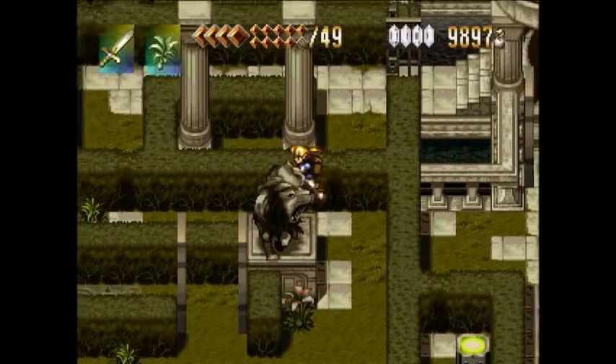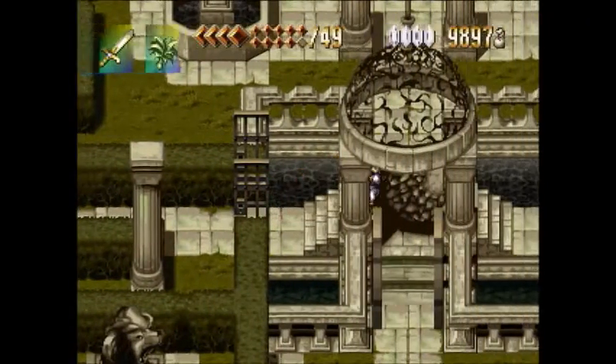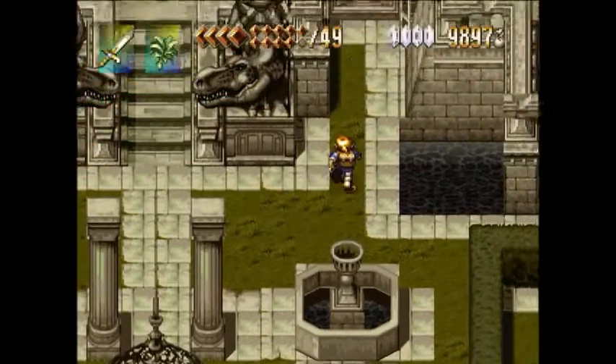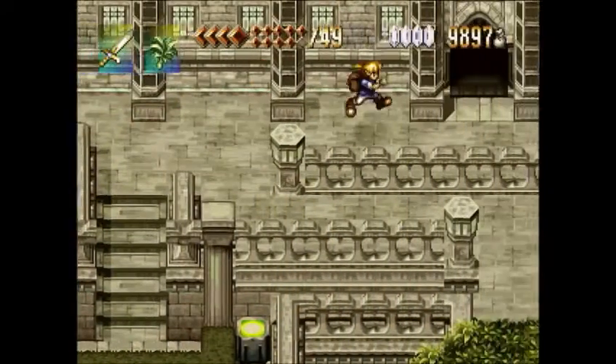You can't go back through that way, but thankfully the hole in the wall that allows you back into the courtyard proper is right next to it. Now that we've finished the hedge maze area, let's go ahead and give it a second try to go back to Noah Village.